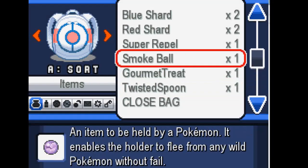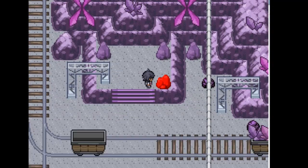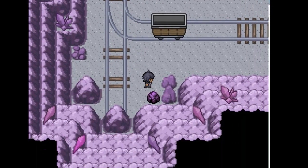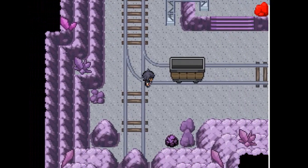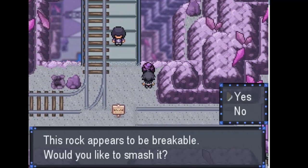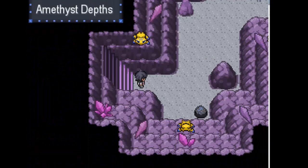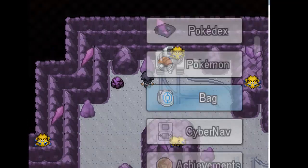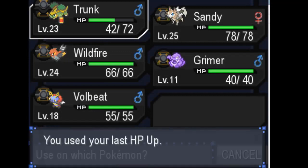Healed that off, then hit it with Razor Leaf — yep, there it is. Friendship is magic. Got two AP — nice. I did buy a Super Repel, so I'm going to take it for a spin and quickly look around this area. There's a mysterious stone. I'll look around to the left since the correct way is to the right, then get moving. Found an HP Up — we give those to Trunk. There we go, he's going to have a lot of HP when he evolves.